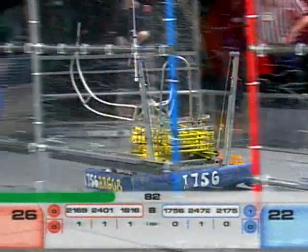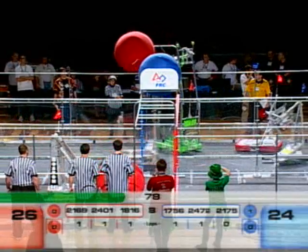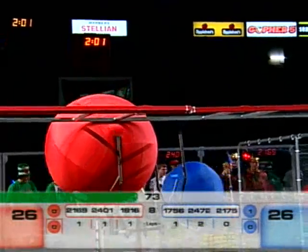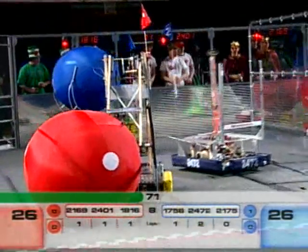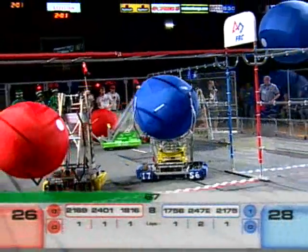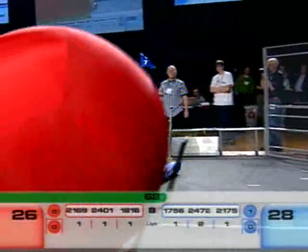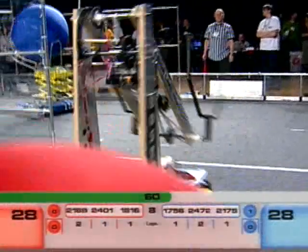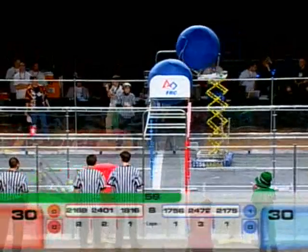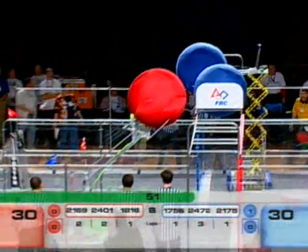One red ball has been knocked down. The Green Machine, 18-16, working on the other ball — they knock that one down. 74 seconds left to go in the match. Team 21-69 trying to hurdle for red — King Tech gives up on the hurdle and brings it across. You can't be touching the ball when it crosses the line or it will not count. So they didn't get a point for rolling it over.